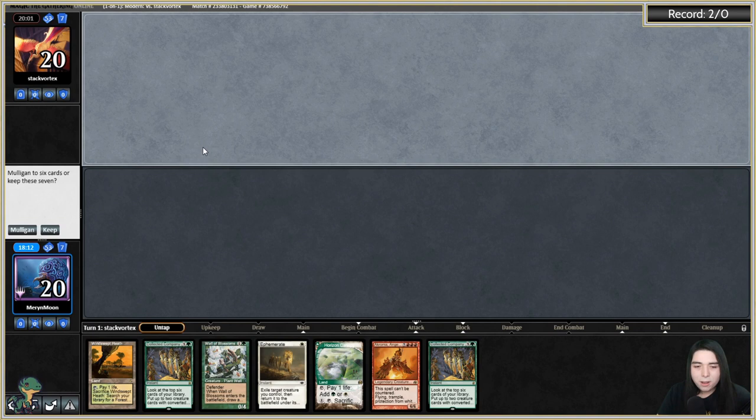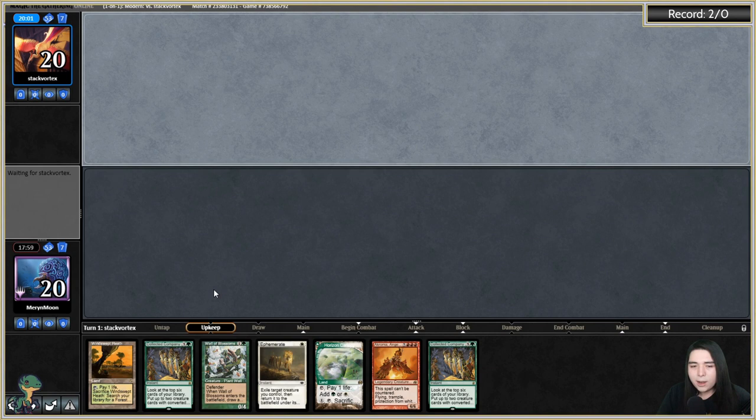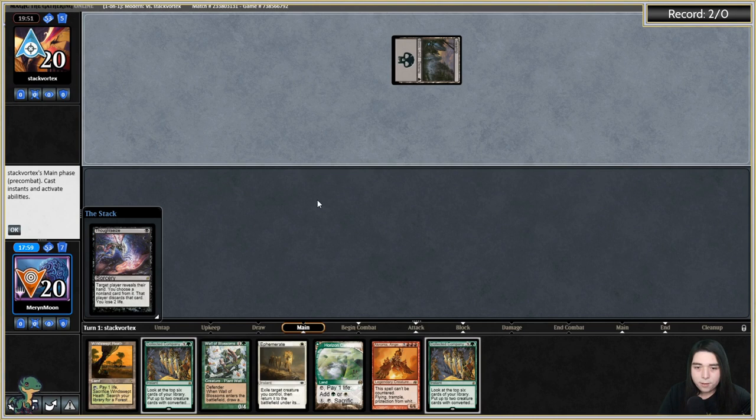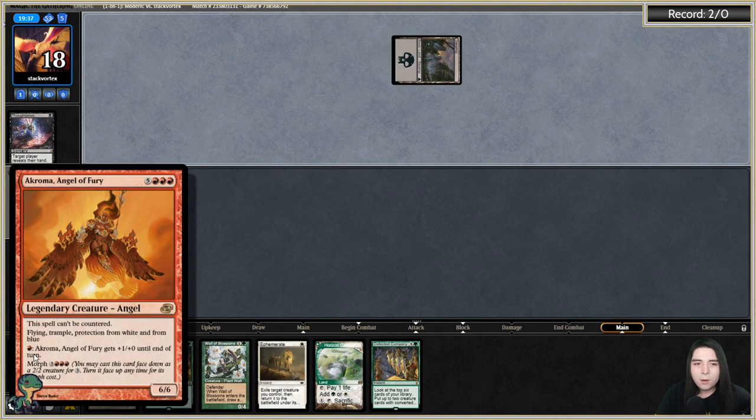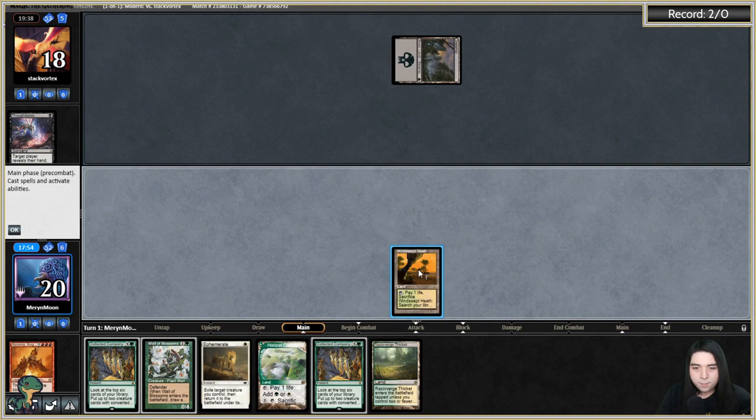This hand is probably acceptable — I have the Akroma combo, only two lands but hoping the wall draws me into another. Going to morph Akroma on turn three and I've got the Ephemerate for it. Oh, they're going to Thoughtseize me — there goes the Wall. They probably take Ephemerate or one of my Cocos. They take Akroma — they're scared. Is Akroma pro-black? It's pro-white and blue.